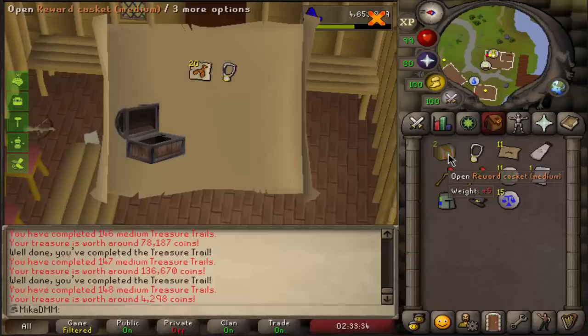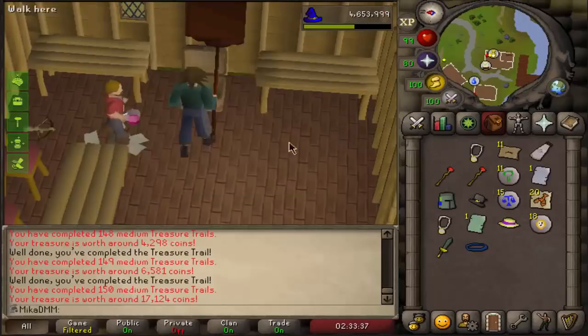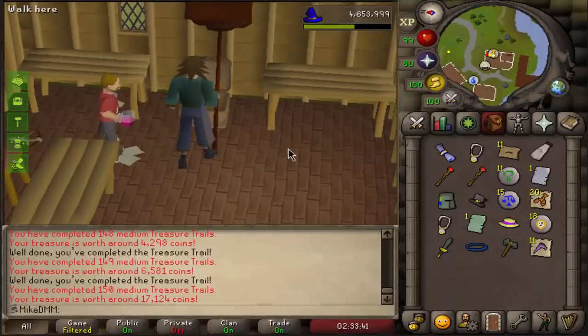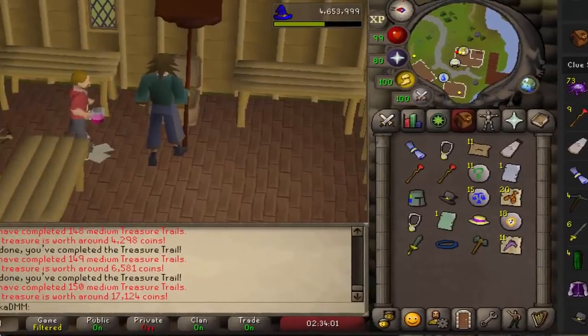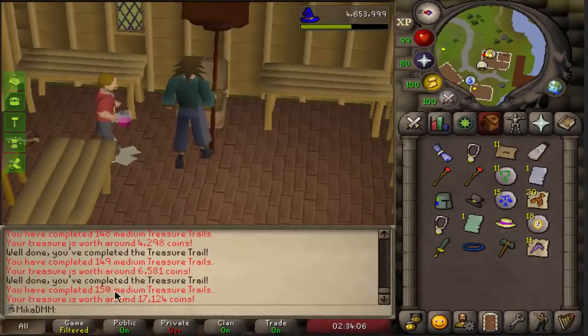Four, three, two, one. Okay, I guess today was just not the day. If this was the main game, we would have gotten 1.85 million from this — probably close to two mil, maybe 1.9 mil out of all of these. So not the best, but we still have about 350 medium clue scrolls to do. We're going to be doing more clue scrolls soon.